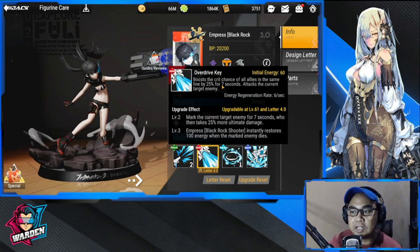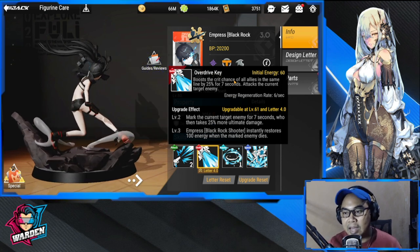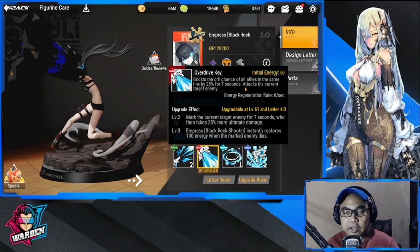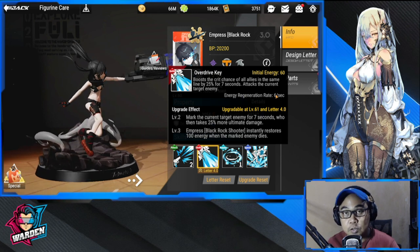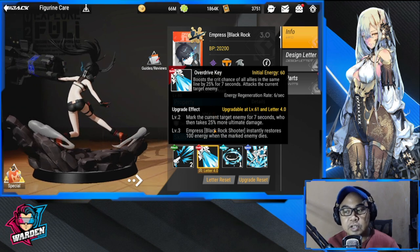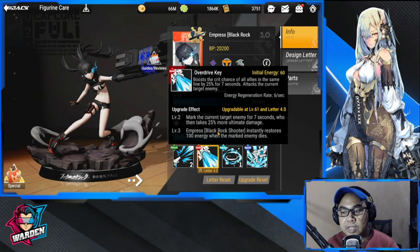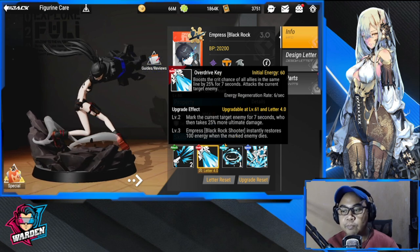Her ultimate is called Overdrive Key. Initial energy is 60. It boosts the critical chance of all allies in the same line — front and back — by 25% for seven seconds. It attacks the current target enemy, which is the frontmost. Energy regen is usually 6. Level 2 upgrade marks the current target enemy for seven seconds, who then takes 25% more ultimate damage.